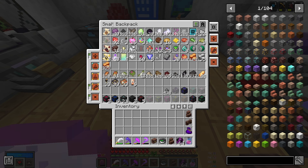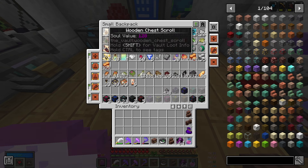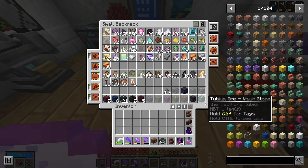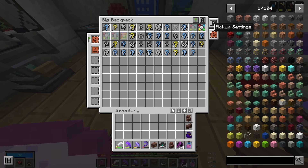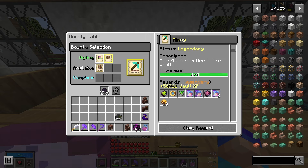We may not have completed the vault, but it was definitely a worthwhile one. We got over 3,000 bronze, a wooden chest scroll towards our bounty, the final tubium for our legendary bounty, a charm, 41 gear pieces, and 10 jewels. So let's claim our legendary bounty.